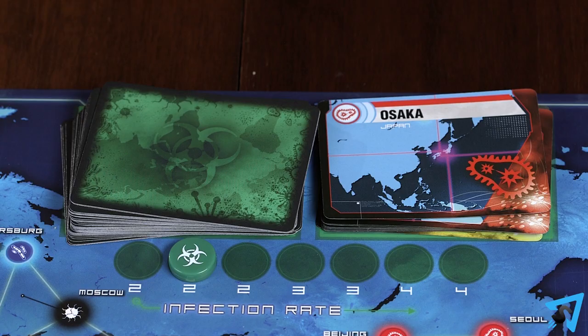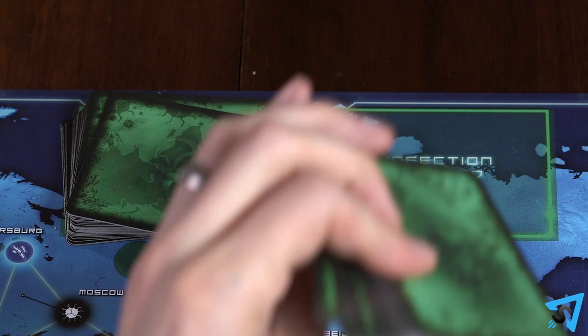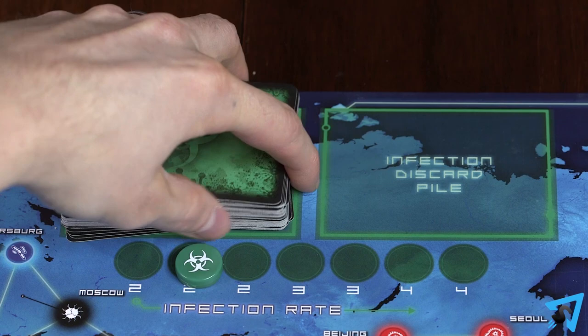Intensify: shuffle the cards in the infection discard pile and place them on top of the infection deck. It is rare but possible to draw two epidemic cards at once. In this case, do all three steps once and then again. On the second epidemic, the card from the bottom of the deck will go on top. After resolving epidemic cards, remove them from the game. The player who drew the epidemic card does not draw a replacement card.